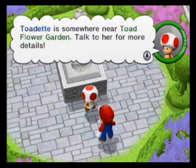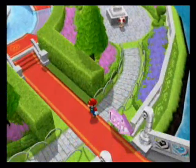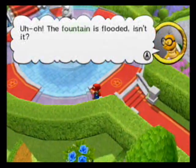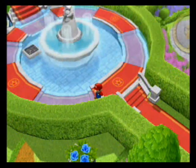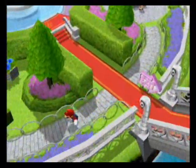Toadette is somewhere near Toad Flower Garden - talk to her for more details. We gotta find Toad Flower Garden. If I try to go this way, I can't because - uh-oh, the fountain is flooded. We can't get by unless we do something about this water. So I have to go this way.